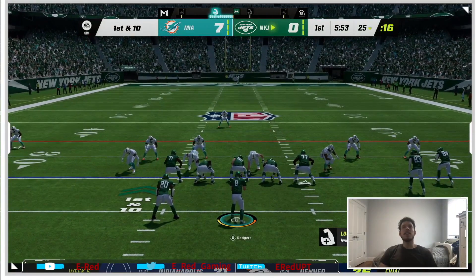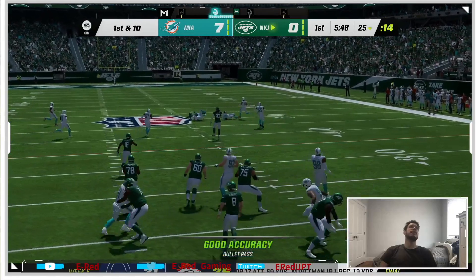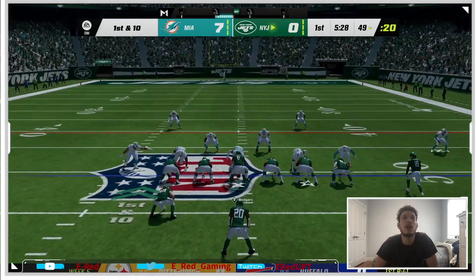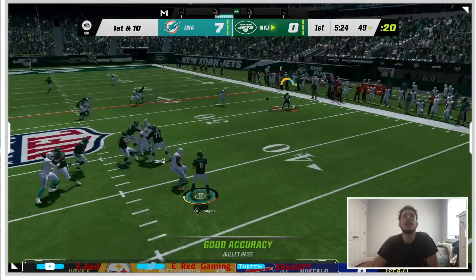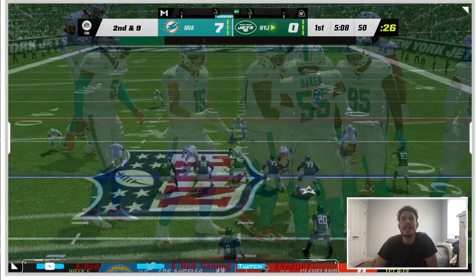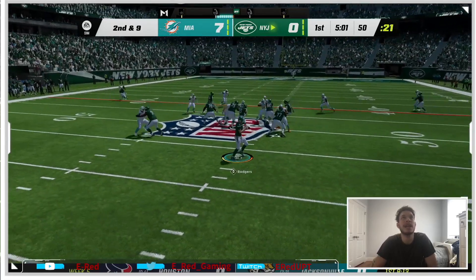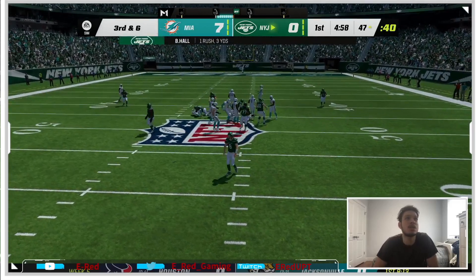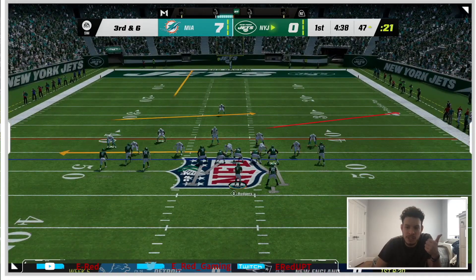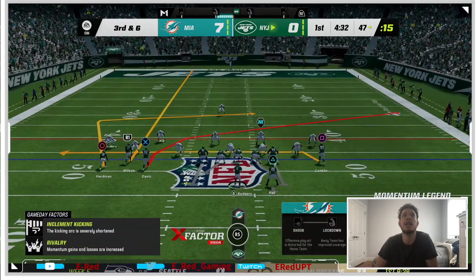We are starting this game down seven midway through the first. That was a dot — I thought I threw a pick, gonna be honest. We want to get out to a good start early. It's great with Rogers because it definitely does make the game easier compared to when we use Daniel Jones, but Daniel Jones does have that speed to get away, which is nice. For those who are new, the rules: we do coach suggestions, we pick from the first three, the games are on All-Madden, and the mode is on simulation.